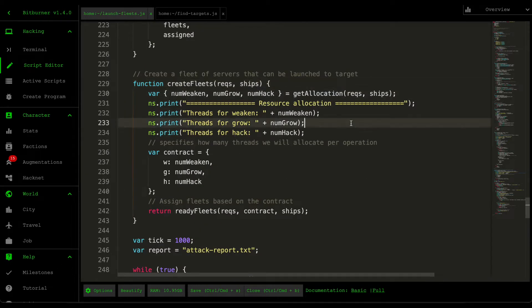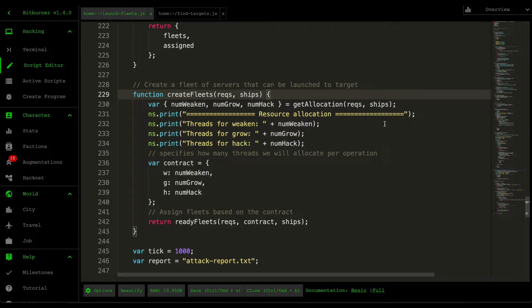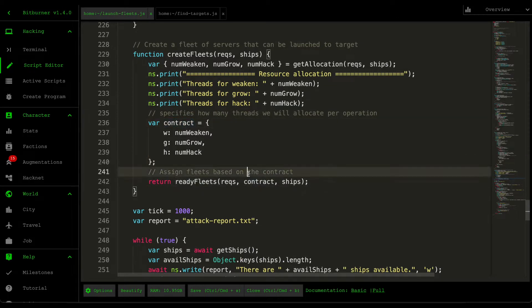The first thing we do is grab the allocation based off the requirements. What get-allocation does is calculate the actual number of threads required for each action within the sequence — number of weaken threads, grow threads, and hack threads that we need to allocate to our ships. It analyzes the number of ships, looks at requirements, and returns that figure. After we grab those figures, we generate a contract and then ready our fleets, allocating ships to each action within the sequence to ensure we have enough ships to meet the contract.